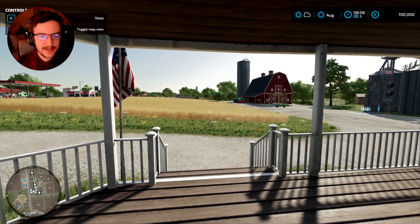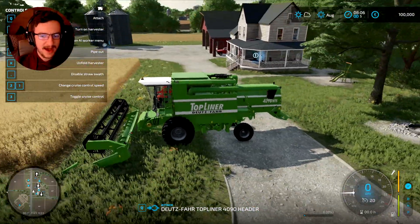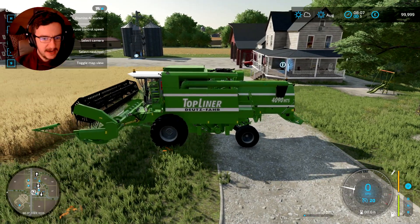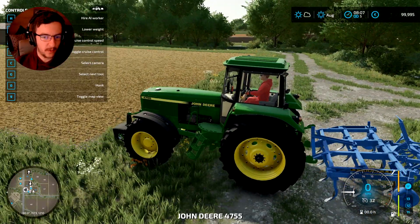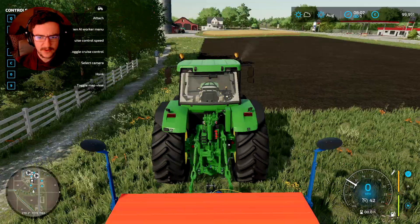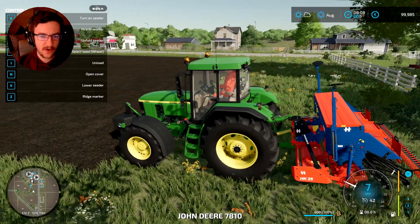I've decided not to do the tutorial at all and we're just going to get on with it. So this is our harvester, we have a top liner. Let's go ahead and hire a worker to do this field. We have this tractor with a cultivator and a weight. We actually start with a John Deere — that's amazing. We start with another John Deere, our weight and our sowing machine as well.